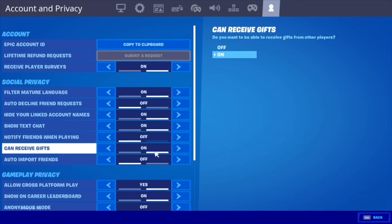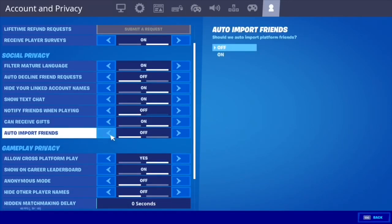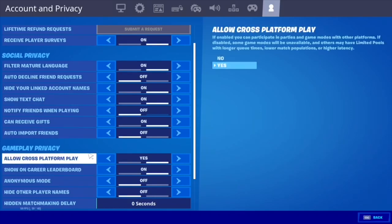Show Text Chats — that doesn't really matter. Notify Friends When Playing — that doesn't matter. Can Receive — you should probably turn that on if you have it. Auto Import Friends — that doesn't matter. Allow Cross-Platform Play — this is another big one.